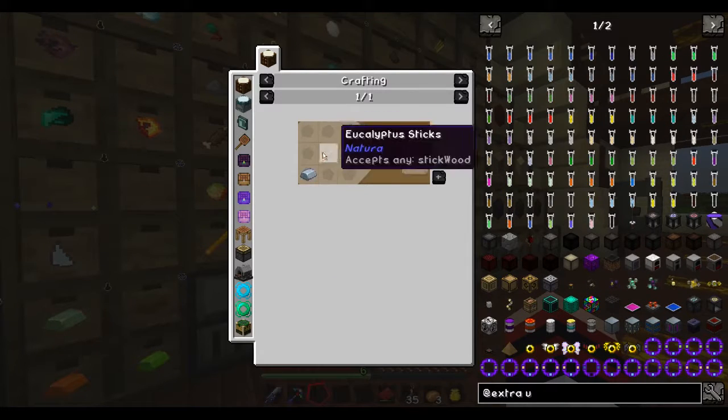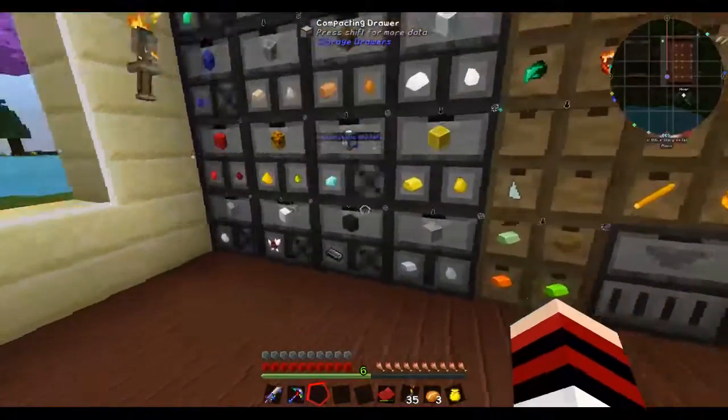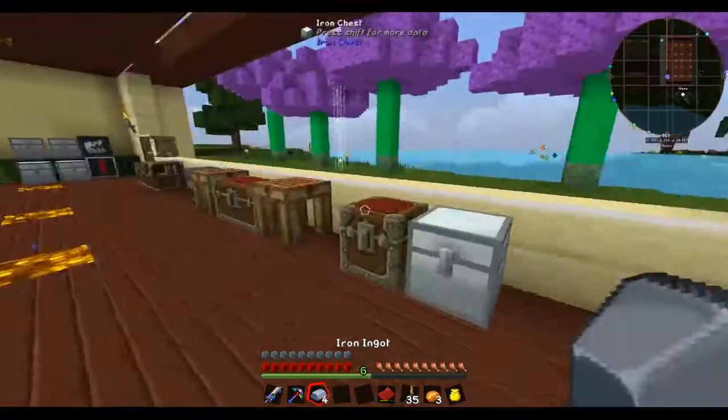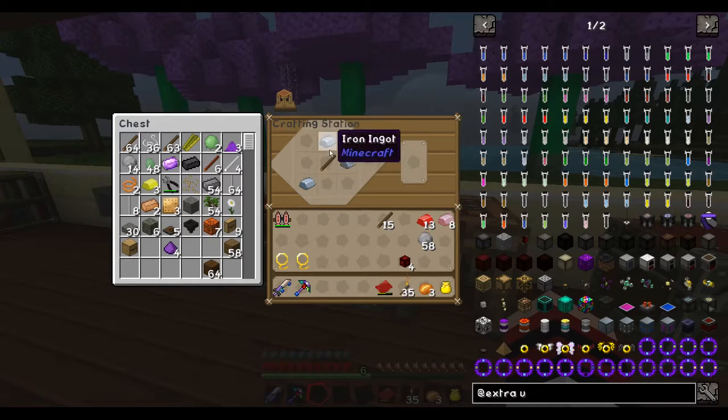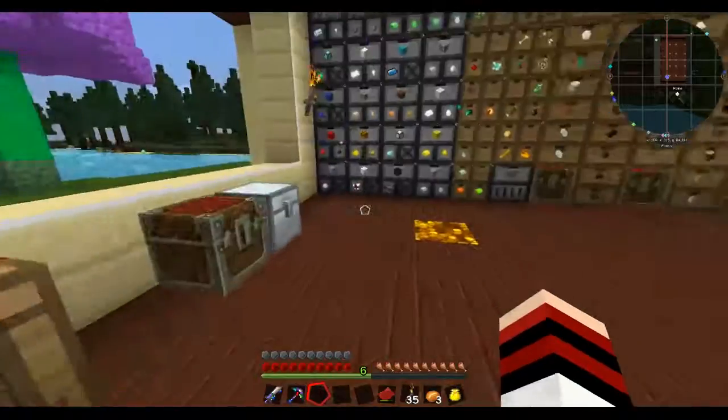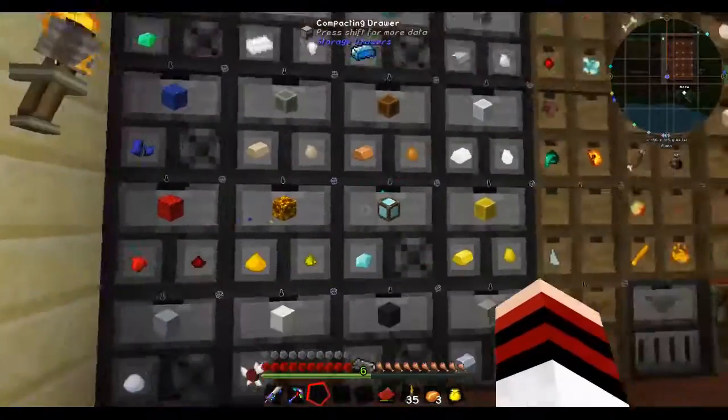I need to get a glass cutter, which is just some iron and a stick. I need to make some type of ME system eventually. I also need ender pearls. Let's go ahead and make quite a few of these things.